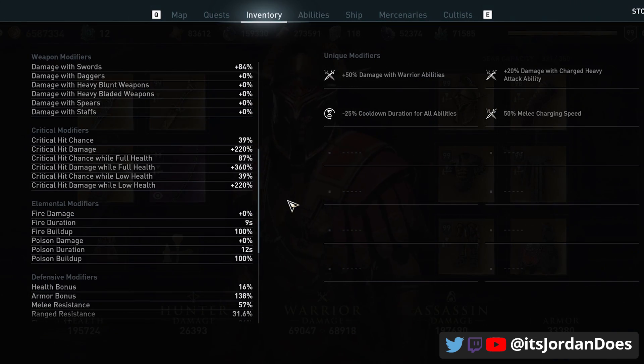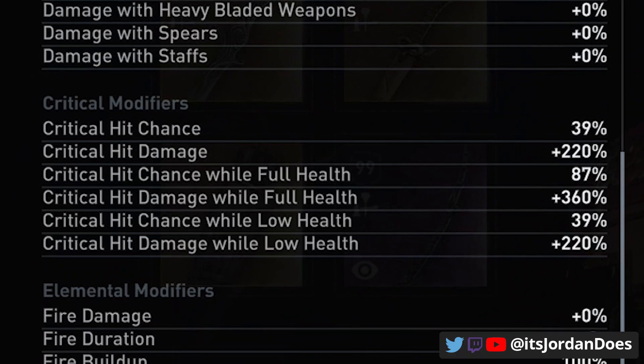Let's look at the stats for this build. In the description will be a link to the builds.ac website build with all the details you can look at from your phone or computer. The primary stats we'll look at are the critical modifiers — we have a nearly 90% crit chance at full health, it's 87. When we are critting, we're dealing an additional 360% damage. This applies to all the abilities and all your melee hits, and it's a great feature to deal that upfront damage.